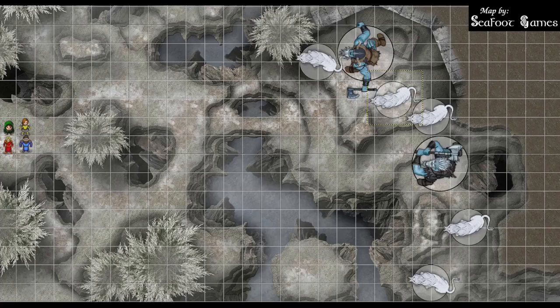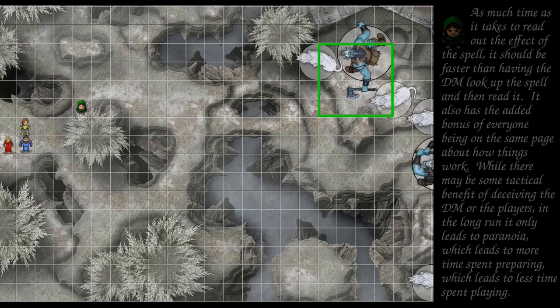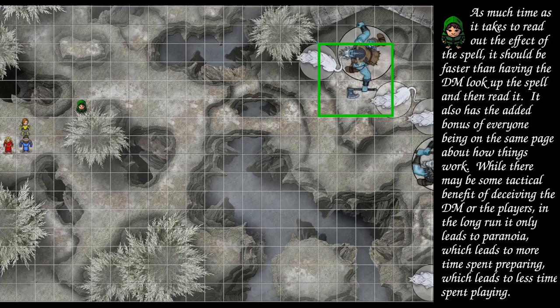It's a 90-foot range. Move up to the edge of the tree and drop an entangle on the top left — 20-foot square, DC 16 strength save. Front cat is going to fail. The giant is going to fail. Back cat is also going to fail. A creature restrained by the plants can use its action and a strength check against my spell save DC to free itself. And it is difficult terrain.